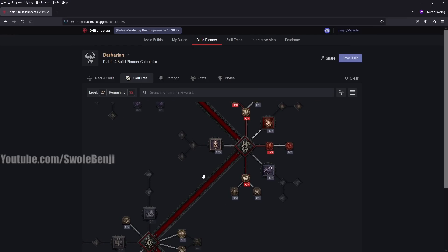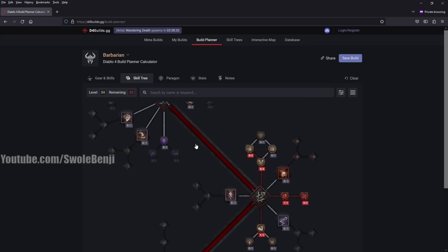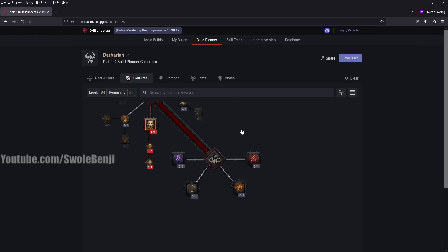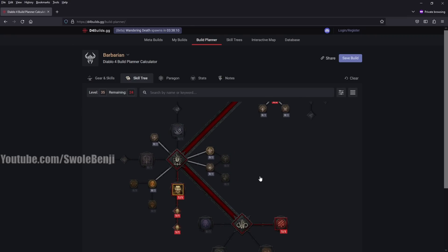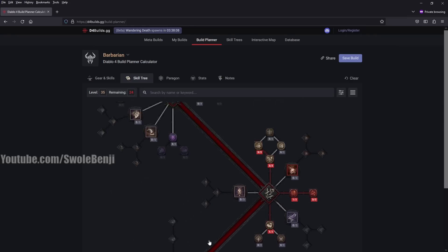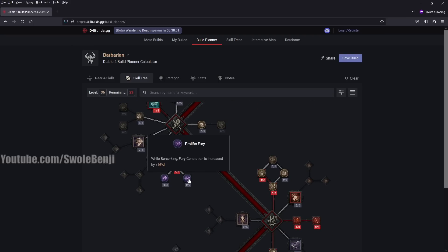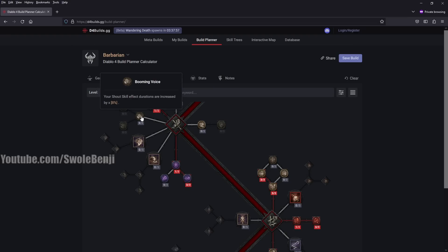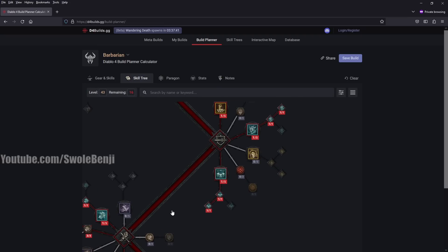Crit strike damage is important for later, but for now let's go back up and get Cut to the Bone maxed out. Max out Pit Fighter and No Mercy. Now take Gushing Wounds. Depending on how much gear you have, let me teach you a quick tip about gear. Now that we have that, let's go back up and take Damage Reduction while Berserking, max out While Berserking Fury Generation is Increased. Go ahead and take Booming Voice because you want longer Shout Duration. Then get Raid Leader — just one point, you don't need three.